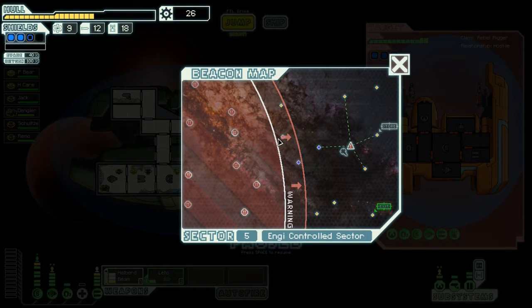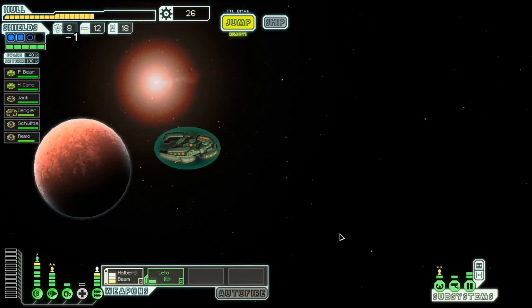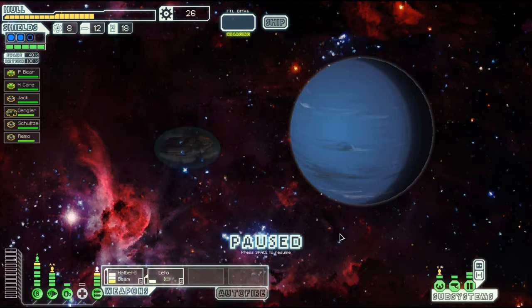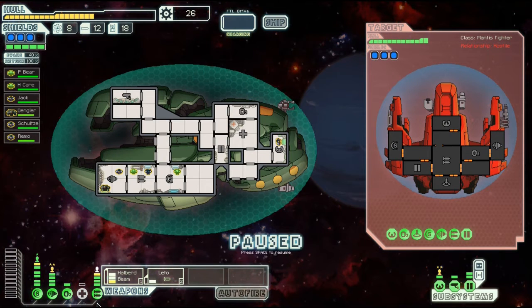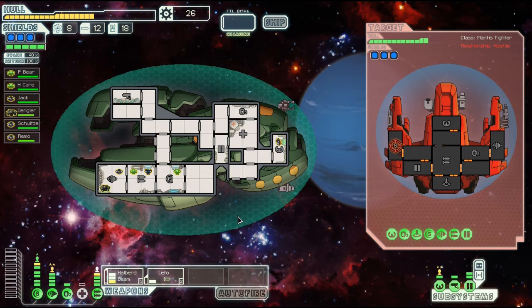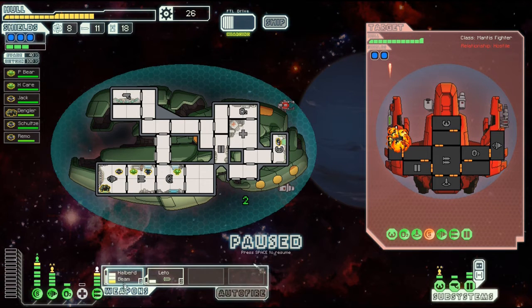The rebel fleet is catching up to us. I could do repairs but I don't really want to risk it — we're not too bad for health, so let's just keep going. 3 bars of shield again — I'm gonna try not to mess with them, but they see us. So these guys have no drones, so let's go for their shields and hopefully we can take them out. So we're gonna wait for the Leto — fired. Now they're down to 2 bars of shield, and I'm pretty sure we can attack them now. I'm just gonna try it anyway.